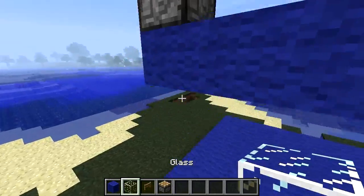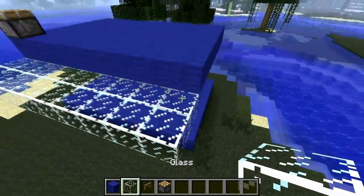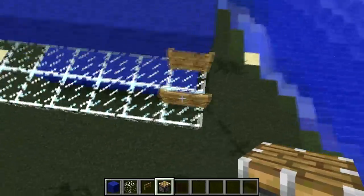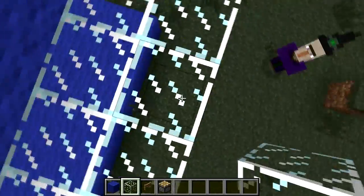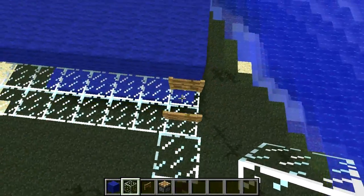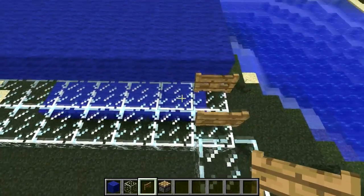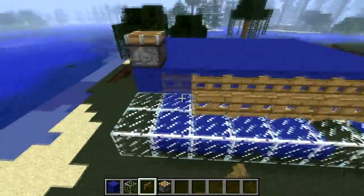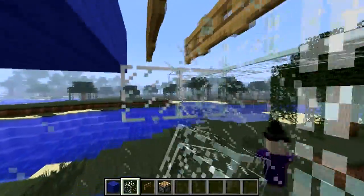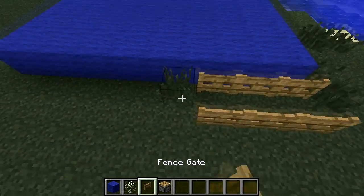So what we need to do from here is place two layers of fence gates along here. Now in the latest snapshot, fence gates won't update when pushed by pistons, so this is going to make things easier. But on the bottom layer, if you're in 1.4.7, it's going to update and it probably won't work. It'll still work - this fence gate will update though, it will be closed, but hopefully that doesn't cause too much of a problem. So what we need to do is just place our fence gates on the top layer, and behind it we place glass. Then we can break this step down. We're going to do that on the other side, and on the bottom, except we're not going to place glass there.